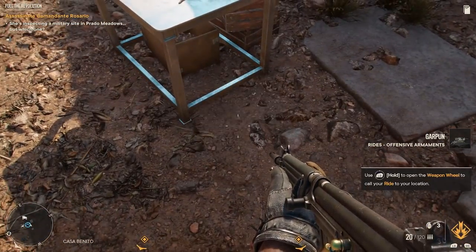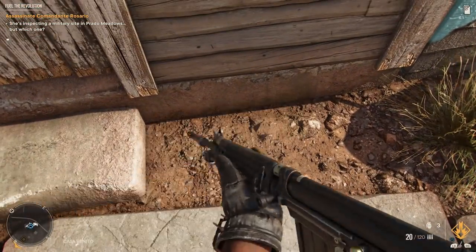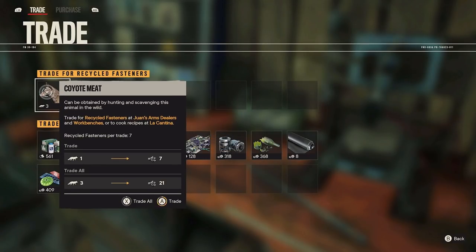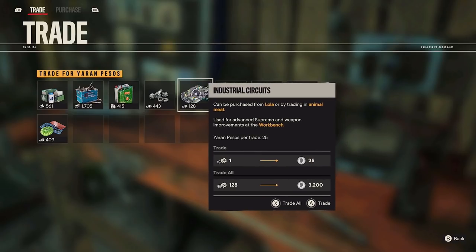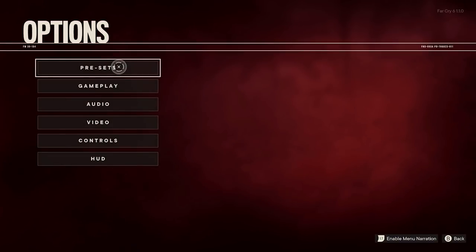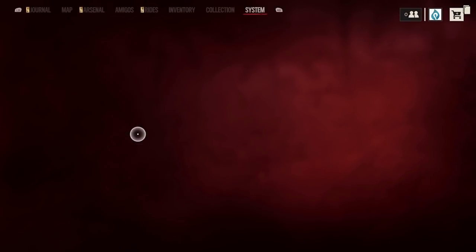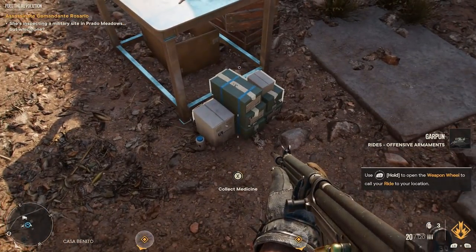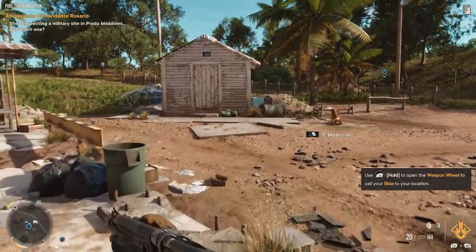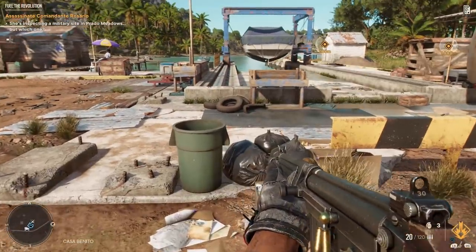The next tip has to do with looting. In Far Cry 6 you have to do a lot of looting to gather resources to upgrade your weapons and home base. There's actually an option in your HUD called pick-up outline. It may look a little weird having white outlines on objects, but if you don't have this turned on it's going to be a lot harder to notice things you can pick up. Turn it on — it lets you spot loot from further away and makes farming resources way easier.